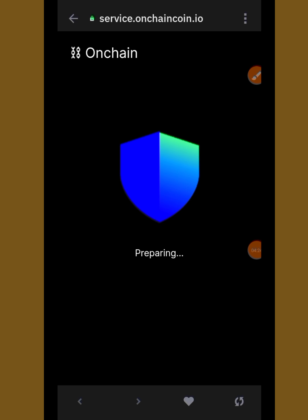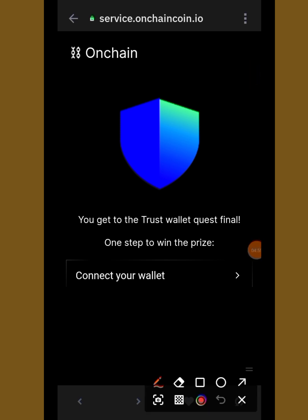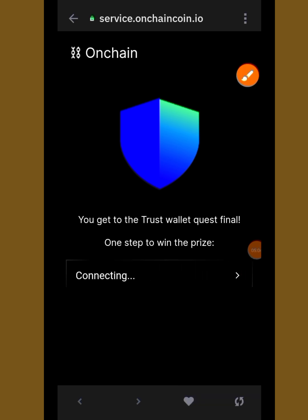When you tap on Continue, just wait. You can see it says it is preparing, so you have to wait for some time. Once it loads, you can see it says 'Trust Wallet Quest Final — one step to win the prize.' Right now I'm going to tap on 'Connect Your Wallet.'